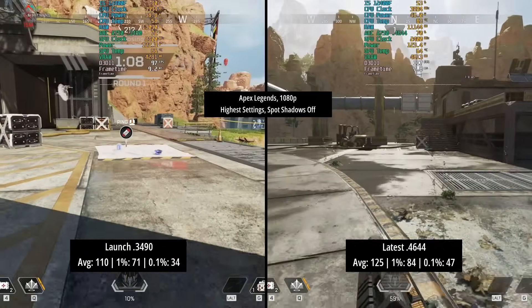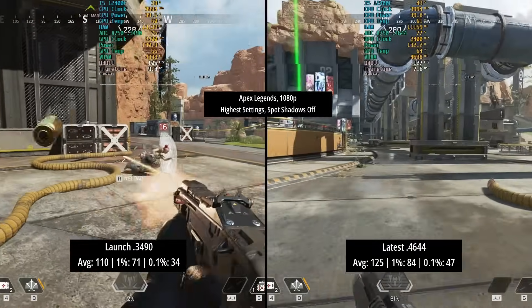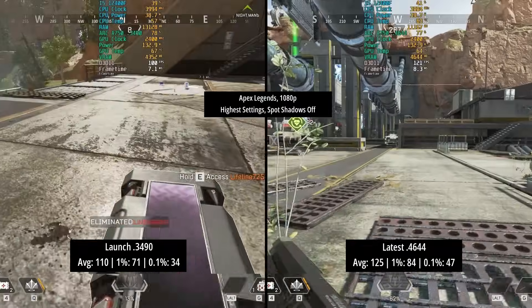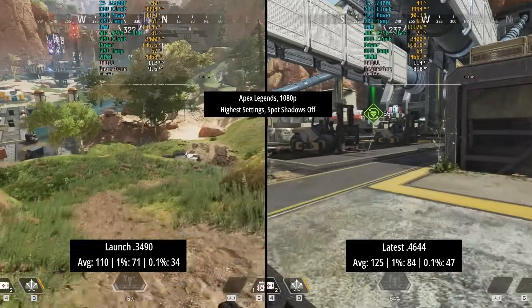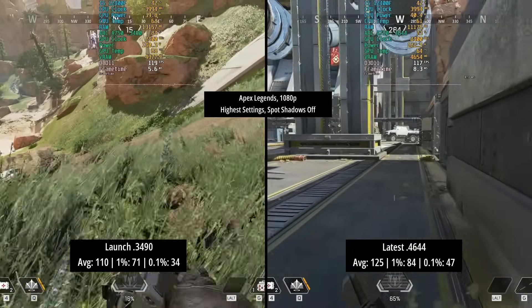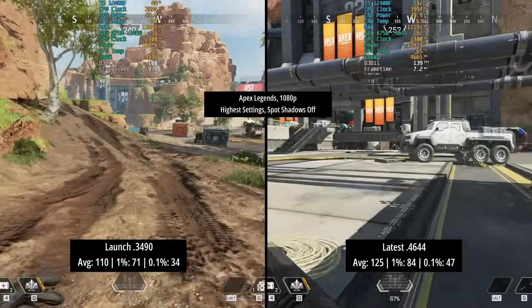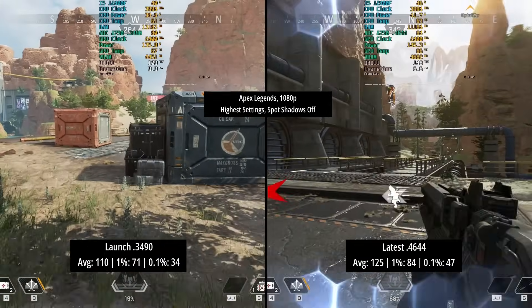With the launch driver version 3490, the average came back at 110 with a 1% low of 71 and a 0.1% low of 34. I remember having some issues way back when I first got this card with this game, especially with the consistency. The latest driver improves our frame rate by 15 FPS, but the consistency as represented by those percentile lows has also been improved.